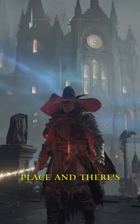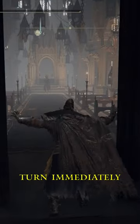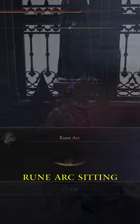Raya Lucaria is a pretty silly place, and there's a ton of illusionary walls in here, so let me show you where each one is. The first one is after you make your way through the main door — turn immediately to the right and hit the wall. You will then be rewarded with a rune arc sitting on a corpse.